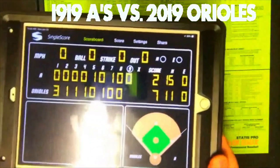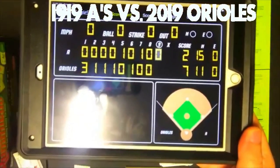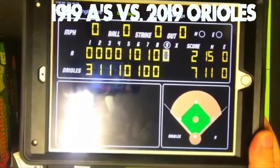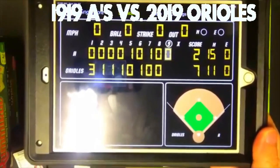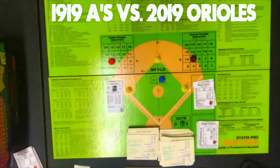That's your final score — 7 to 2, with the 2019 Orioles winning big over the 1919 Philadelphia A's by the score of 7-2. And that is going to be it for me, Sportsman Z, Bob Zolke, signing off.